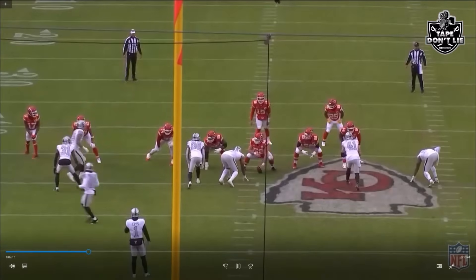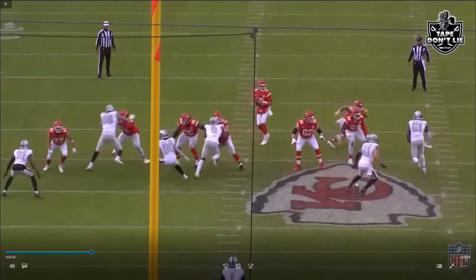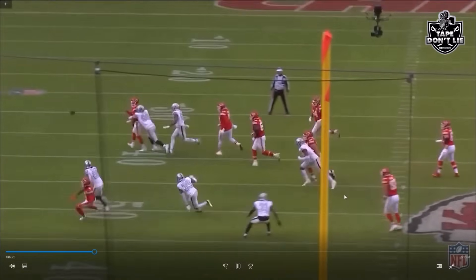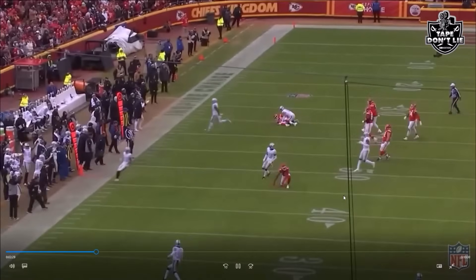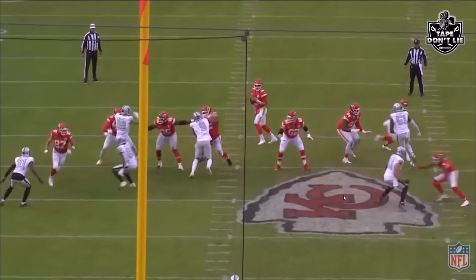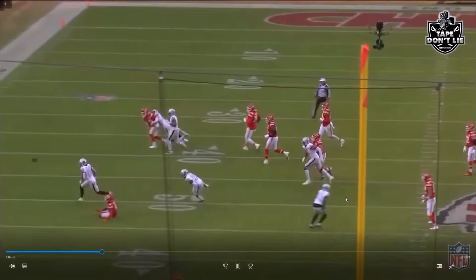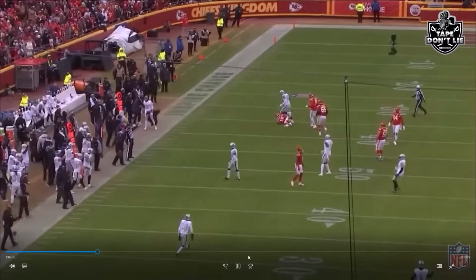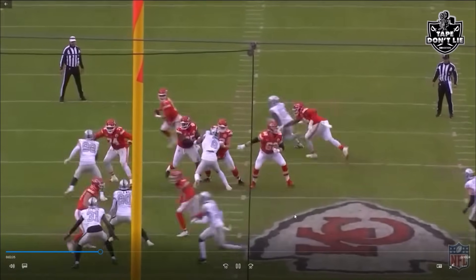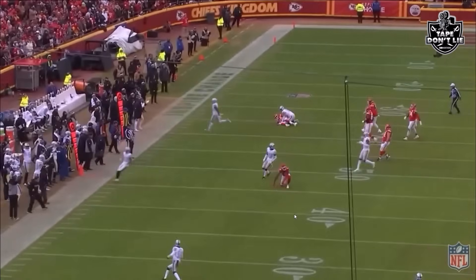Next, you've got Coons coming off the edge — look at that bend — forcing pressure again, and Crosby finishes it off. Just pummeling these guys all game long, one after another. Watch the drop step from Coons right there, bending around the corner, and then Crosby finishes it off, forcing a quick throw.